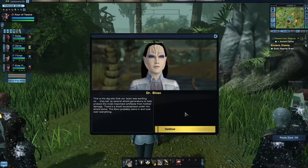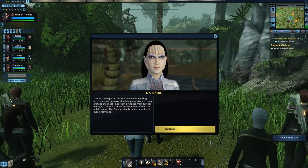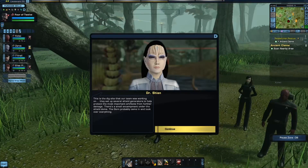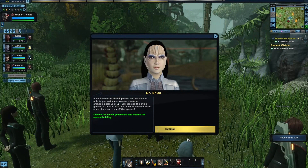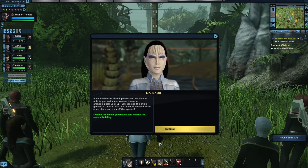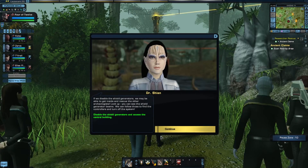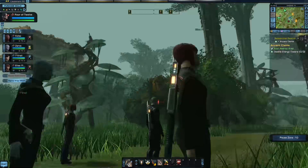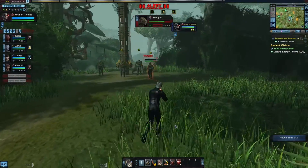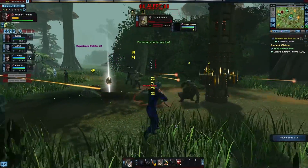And there we are, on a quite beautiful map. That's what our team was working on — they set up several shield generators to help protect the most important artifacts from further damage. There's a small encampment under the shield dome. Goron probably came in and took over everything. If we disable the shield generators, we may be able to get inside and rescue the other archaeologists. Look up — you can see the shield generator beams. We can follow those to find the controllers and turn off the system. So let's take out some Goron. Let's do some alligator hunting — or some dinosaur killing, whatever you want to call it.